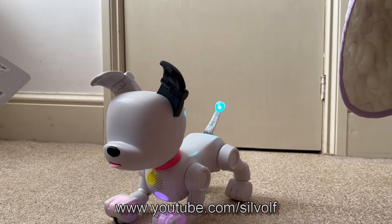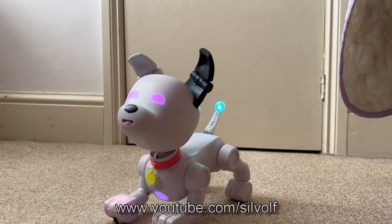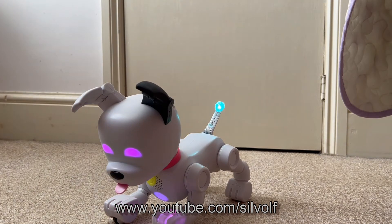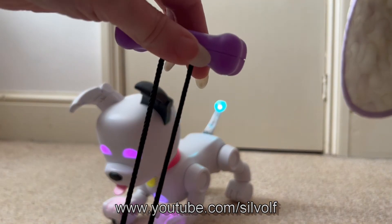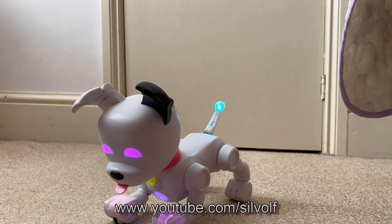You can play games with him. To play with his toy — to give him his bone — the bone is magnetic and it's got this on the end. So you basically put it on his nose.